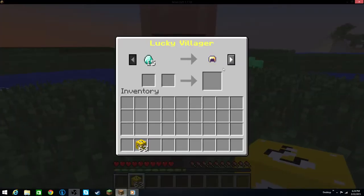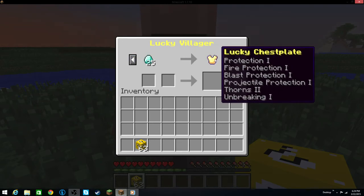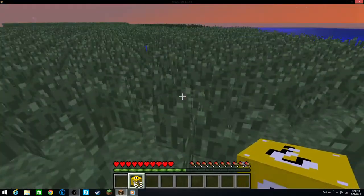Oh, we got a Lucky Villager! So what we can do with the Lucky Villager is trade and get some really nice armor from him — Lucky Chestplate, Lucky Leggings, Lucky Boots. So that's the Lucky Villager.